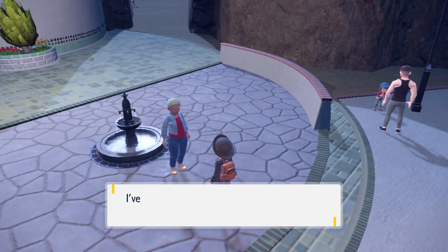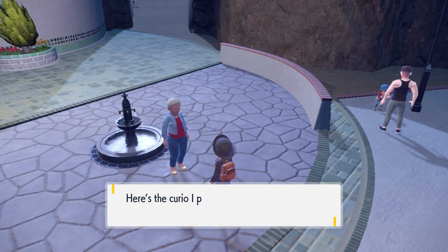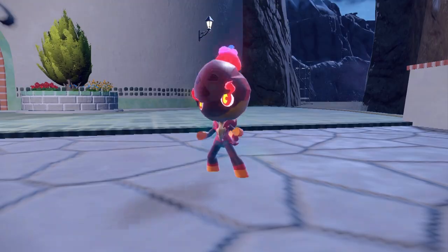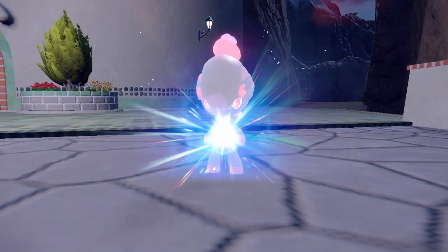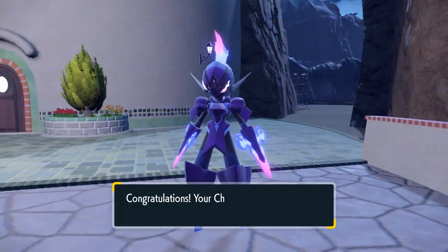Once you have them, head back to Zapapico and speak to this NPC character who will trade you these items for the Malicious Armor. Use this item on your Charcadet and it will evolve into Ceruledge, the Ghost and Fire type Pokemon exclusive to Pokemon Violet.